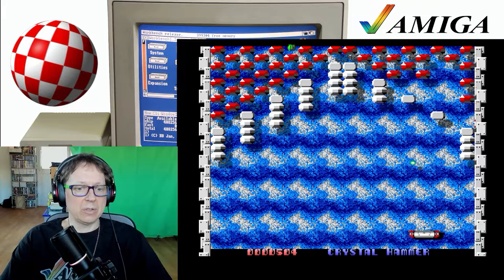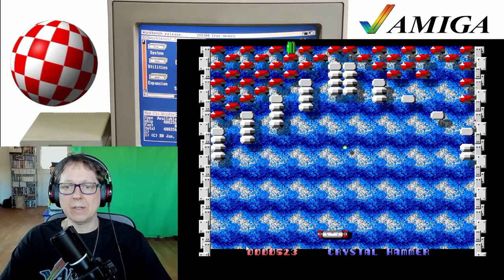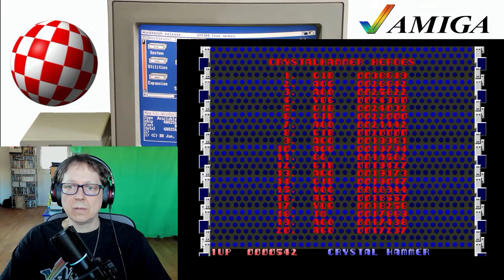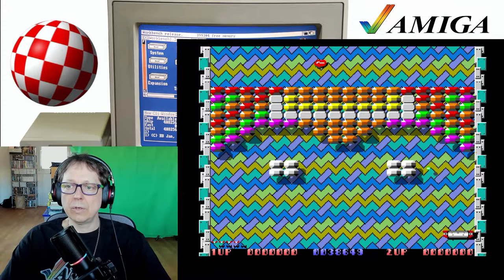Here we can see a little bit of the graphics. Let's start this by pressing the left mouse button — it's controlled with the mouse, which is really comfortable for a breakout game.